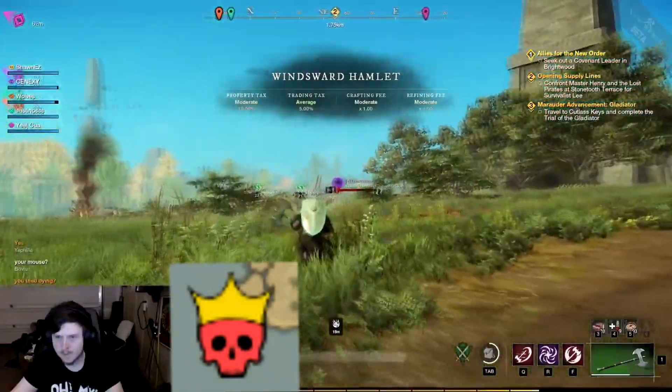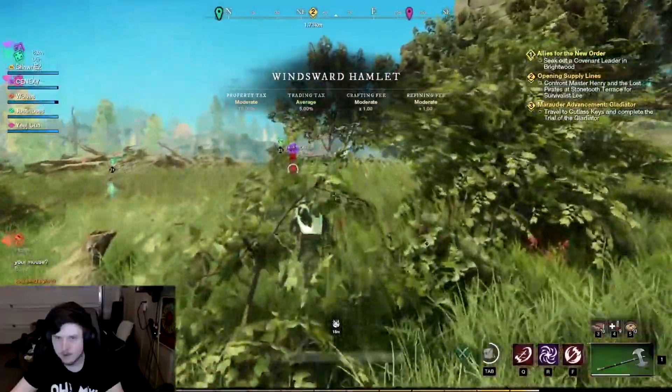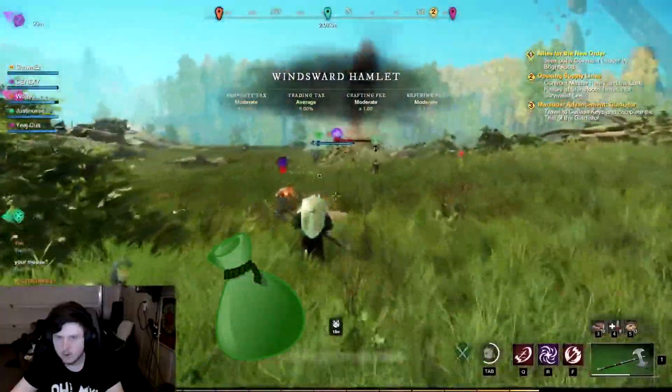Elites in New World are a special type of enemy, dropping class-specific items at a certain drop rate for each Elite. When an Elite drops an item, the bag will glow the color of the item dropped.